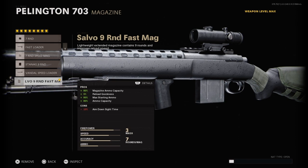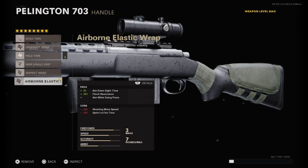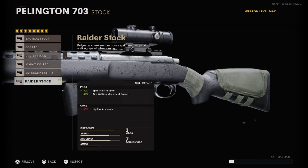80% ammo capacity, 80% max starting ammo — it's really just good overall. Onto the handle we have Airborne Elastic Wrap; this increases a variety of things but decreases things you really don't need in zombies. Lastly onto the stock we have the Rider Stock — pretty self explanatory.